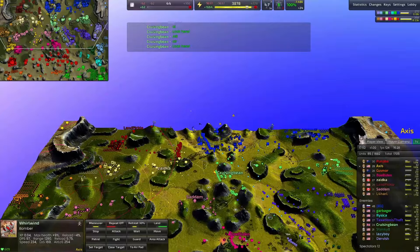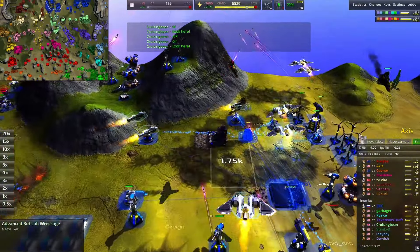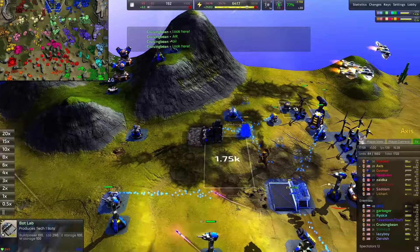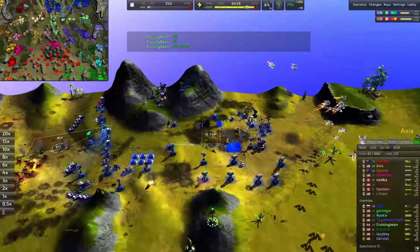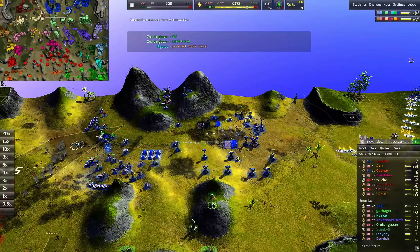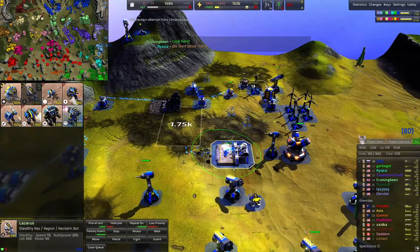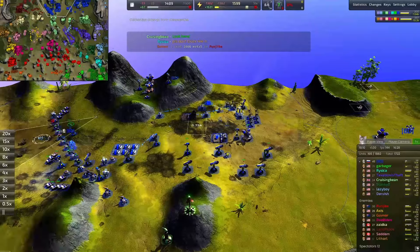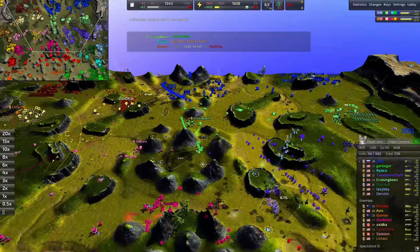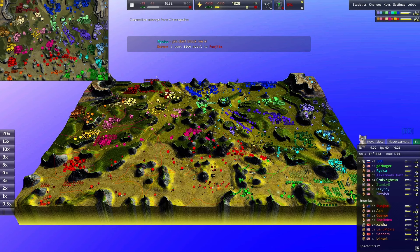Indeed they don't know about it. Whirlwind bombers from Axis are going to be diving over Smiley's base, taking out their advanced bot lab and some construction turrets. That's going to hamper Smiley's production for sure. The T1 bot lab does get back up — probably just making some construction and reclaim units. Really really good play from Axis.